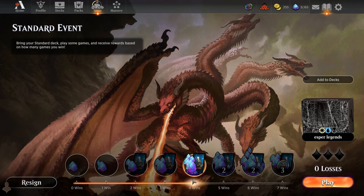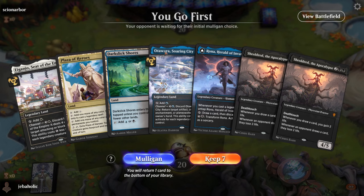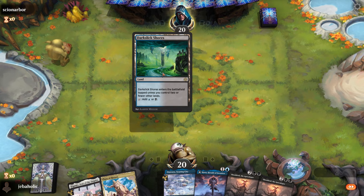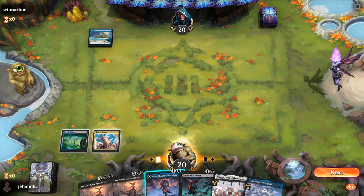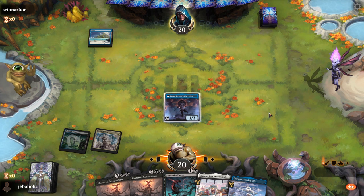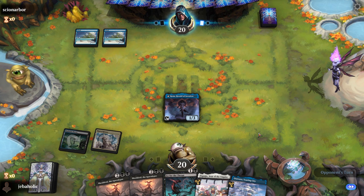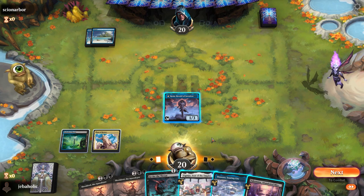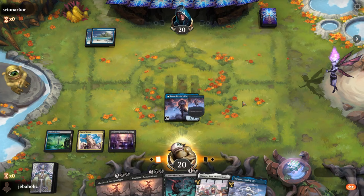All right, 4-0! Winning another dice roll. This hand kind of sucks but I'm gonna keep it — at least I can go Rona into maybe Ganjo, go for the throat. But if they're playing Mono Blue, maybe not — they're gonna send it back to my hand. Let's go ahead and loot, see if we can't find something to do.